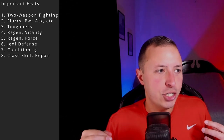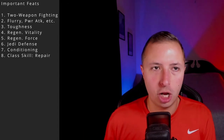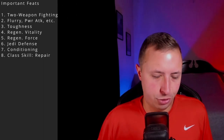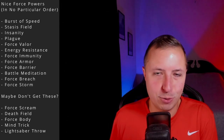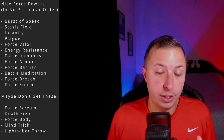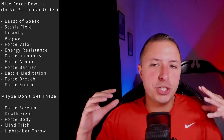For feats, I'd put Regenerate Vitality at the top of the list just so you don't forget — you won't be able to get it once you prestige. After that, Two-Weapon Fighting is essential. Pick an attack feat: Power Attack, Flurry, or Critical Strike. Then Toughness, Regenerate Force Points, and at the bottom Jedi Defense and Conditioning. For force powers, the big ones are Burst of Speed all the way up to Master Speed — those extra hits mean extra sneak attack damage. Stasis Field and Insanity are essential to incapacitate enemies and enable sneak attack.